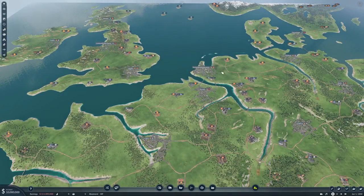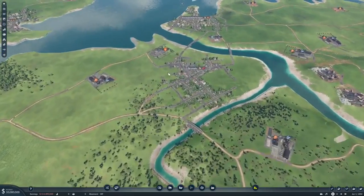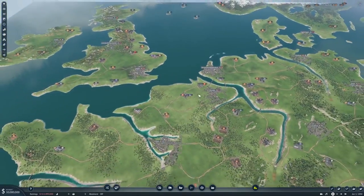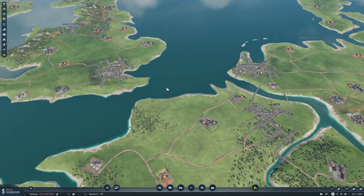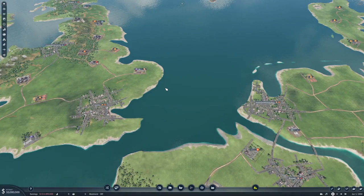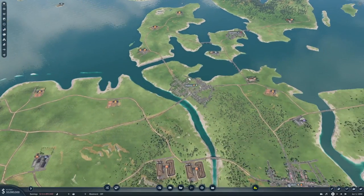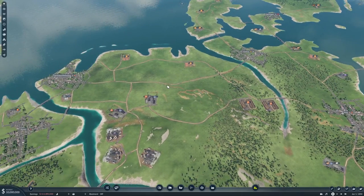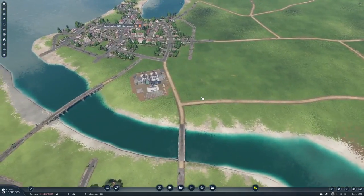For our starting strategy, I'm thinking we sail crude oil down to Amsterdam and Rotterdam, refine it into oil, then fuel, and deliver it there — maybe even ship some over to London. I also want to do a grain-to-food route for Hamburg as a starter. Let's get started.